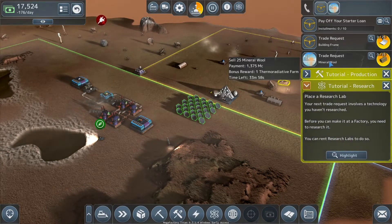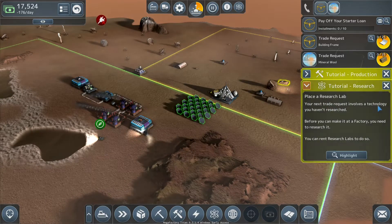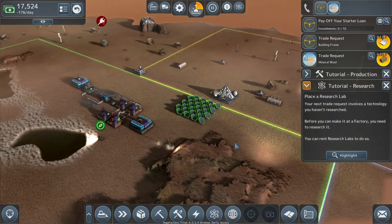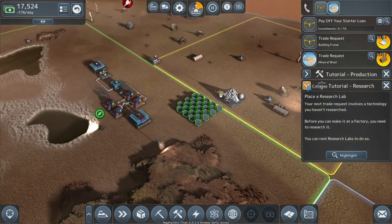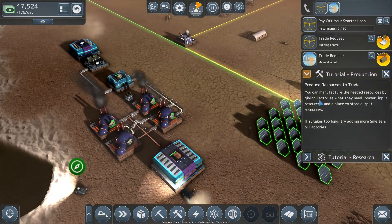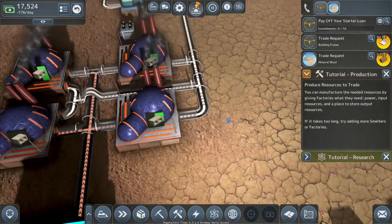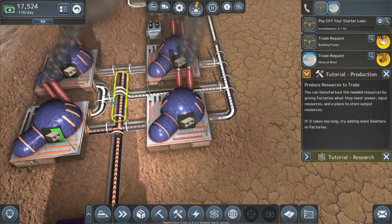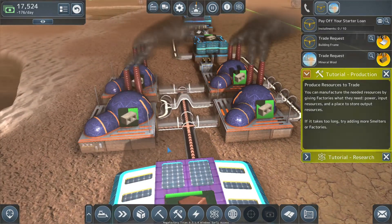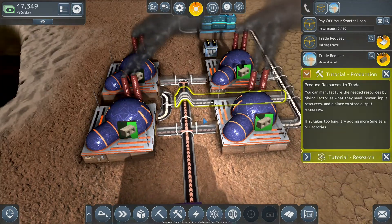We can't do that — we don't know what mineral wood is. A tutorial has popped up saying your next trade request involves a technology you haven't made before; at the factory you need to research it using research labs. We're going to leave that for a moment and concentrate on this trade. The concrete goes up and over — it looks a bit weird, but kind of feels like there should be a bridge.